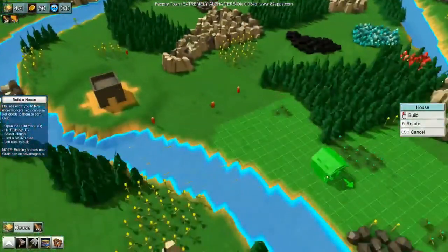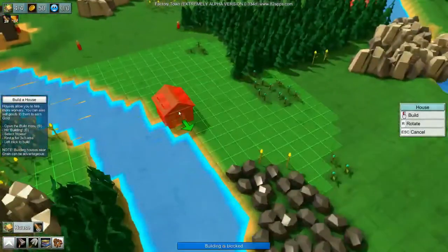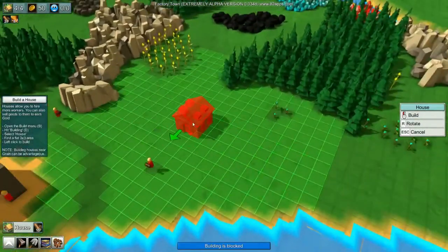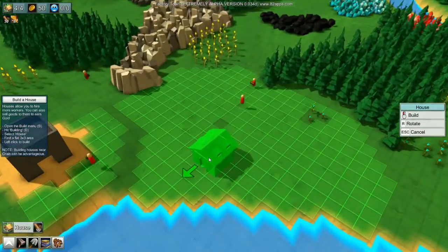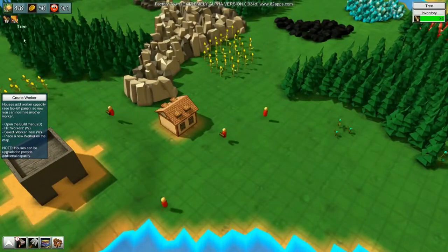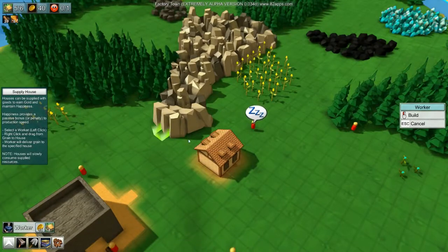We'll start here and expand later. Not happy with the base being up on a hill but we'll figure that out. Going with our houses — left-click to open the build menu, R to rotate the building. The house has a capacity of workers — that's how you get more workers. Right now we've got four out of six workers available.